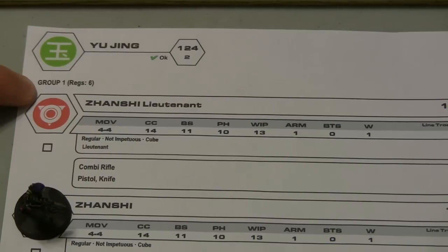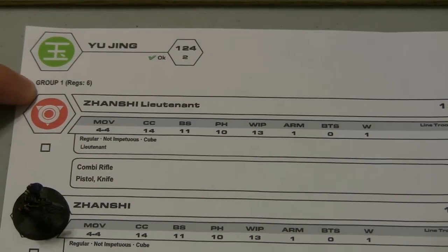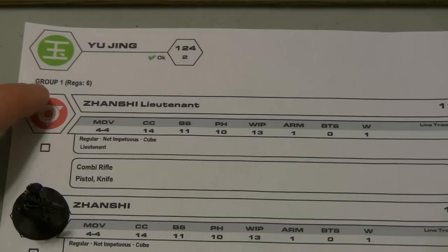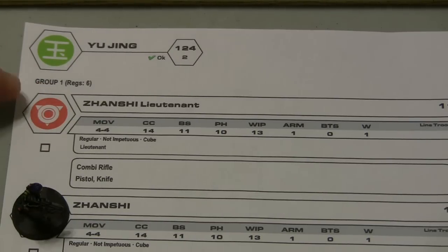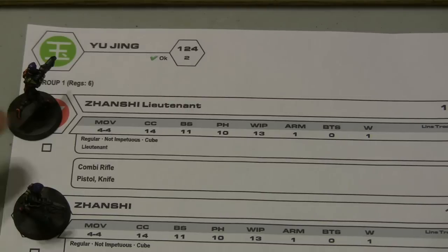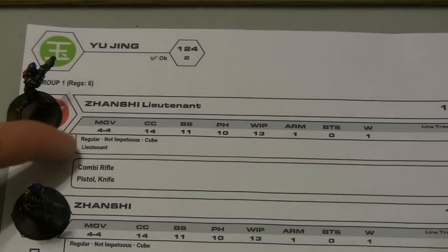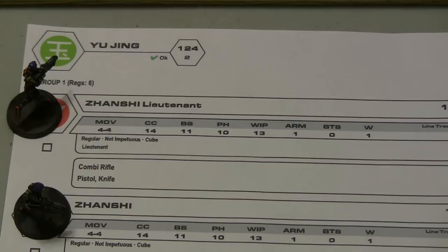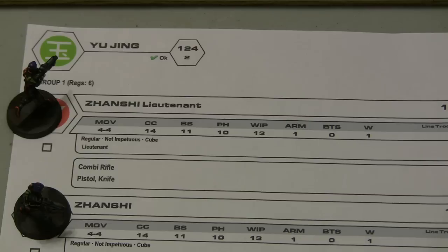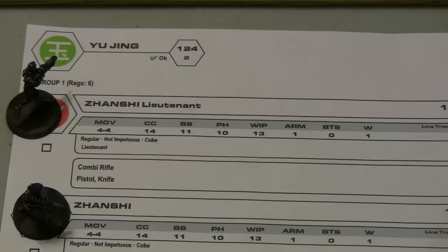The sheet also shows how your groups are broken up. You can have no more than 10 models that provide orders of either regular or irregular type in a group, so in 125 points you're really never going to get more than 10 models. We get 6 regular orders here. Whether a model produces a regular or irregular order is shown underneath their stat line. Irregular orders must be spent on the model that provides them, while regular orders are added to the pool where the Lieutenant can divvy them up however they see fit.